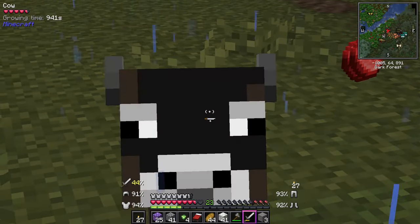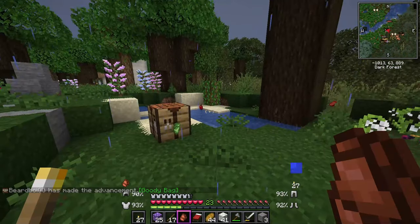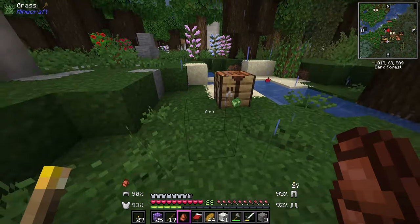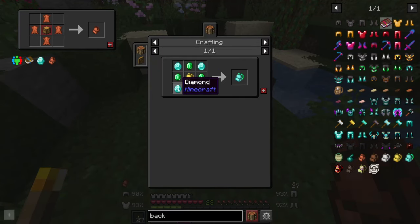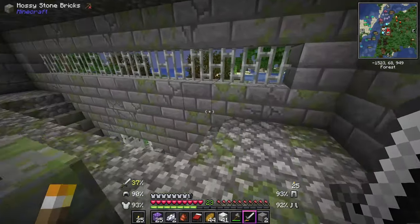One eternity later: okay, after much trial and error to get this to work, we have a baby backpack which can be expanded upon. We might actually have the materials for the next upgrade already.